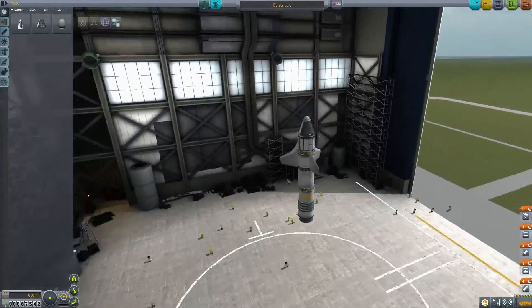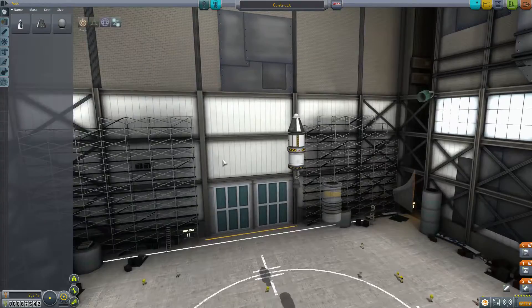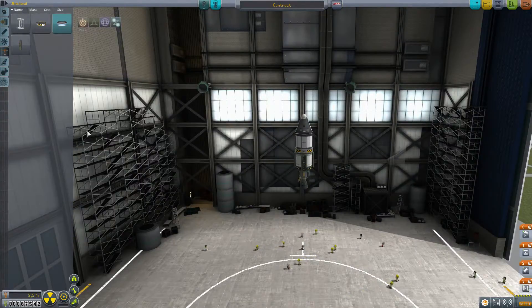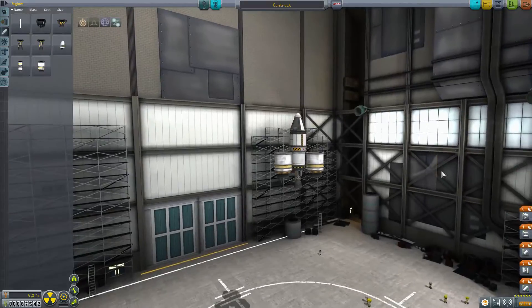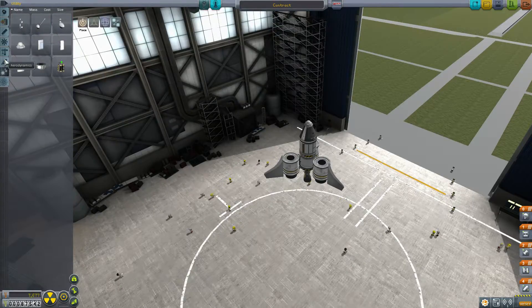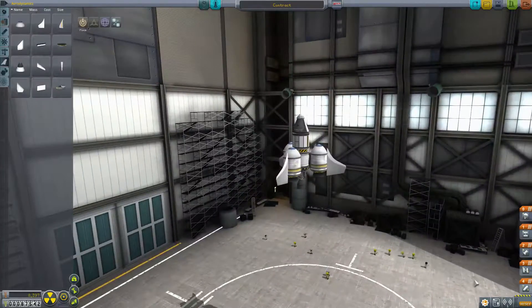We have this big gap in our weight distribution here. I am gonna do this one before I quit. This is gonna be a short squat one, which will probably turn out the exact same way. Because at this point you want it tall and slender.